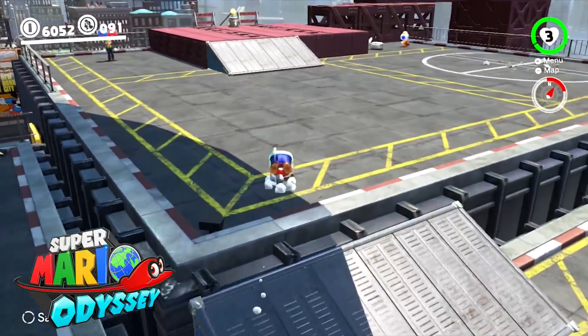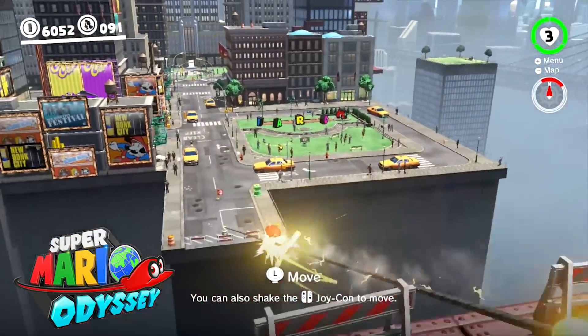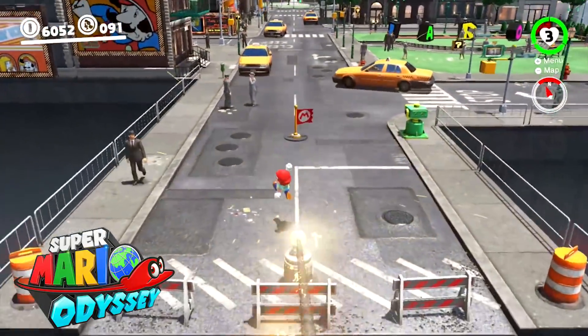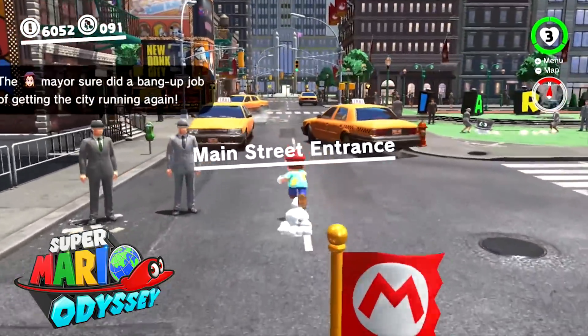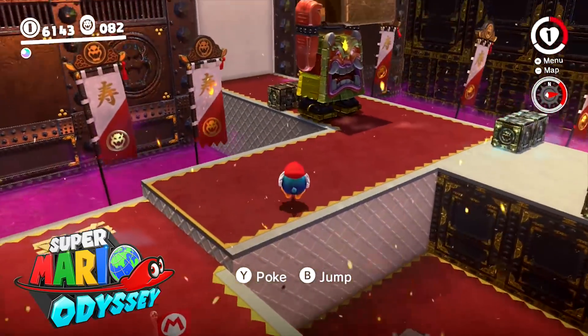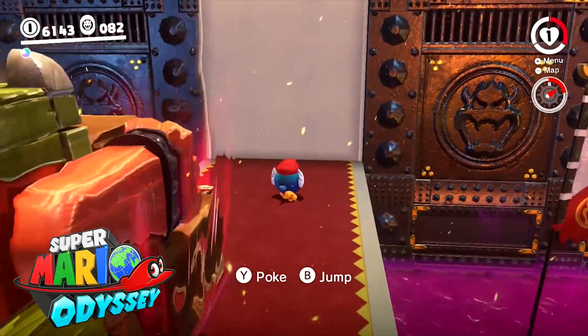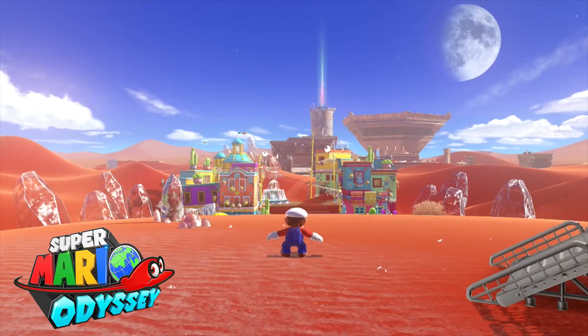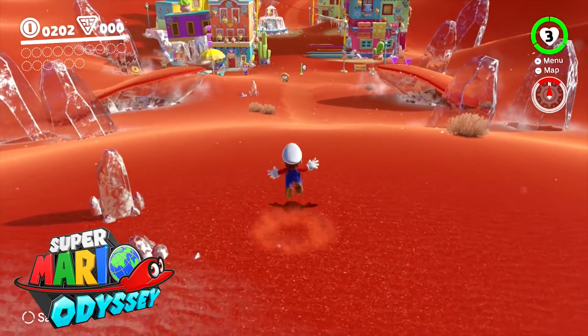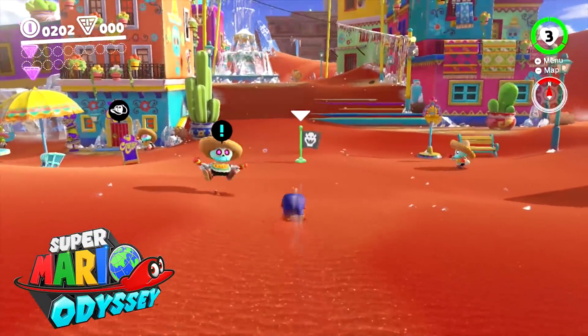Super Mario Odyssey changes things up with Cappy. The main gameplay gimmick is being able to take control of almost any enemy and use their abilities, which adds a nice level of variety. However, it also makes you feel very limited compared to Mario's original moveset. There are a lot of tricks you can perform, similar to Sunshine, but there are also new abilities such as rolling down hills to gain momentum.